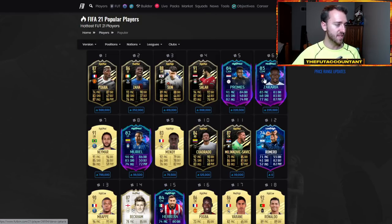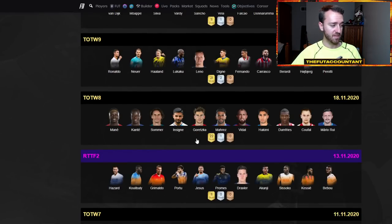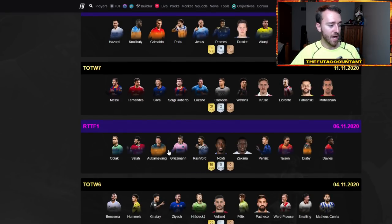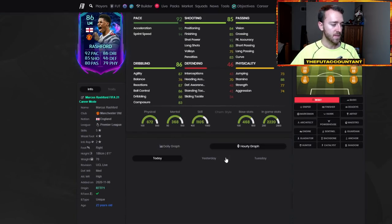Some of these Roads to the Finals cards have been all over the place. We're getting one day closer to the upgrades because today is Europa League on Thursday — we're going to find out which Road to the Finals players are going to get upgraded and which are not. I was looking at Promise today. I tweeted out that Promise was going to have a drop-off and should rebound like Rashford. But Promise was not like Rashford at all — he did not follow the same path. Just to run you up to speed, this is what happened with Rashford after their Tuesday game.